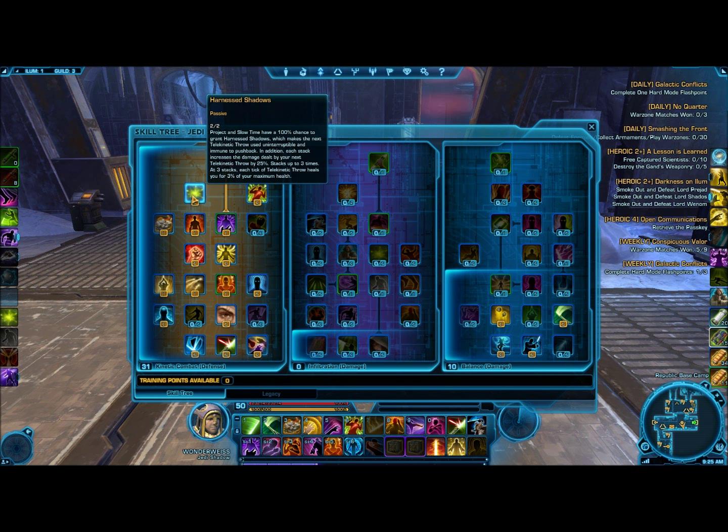That's really how good it is as a spell, and it's actually central to shadow tanking. It is our source of sustain, and therefore it's what distinguishes shadow tanks from the other two kinds of tanks — namely Vanguards and Jedi Guardians — that don't really have a source of built-in sustain to their rotation. Healers will tend to love you for this because it returns 3% of your maximum health, so it's the kind of heal that always scales with you no matter how many points you have in your health pool.